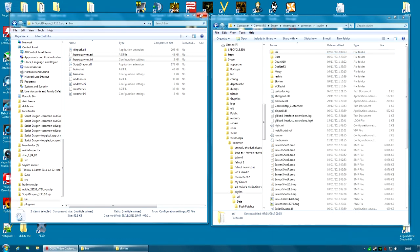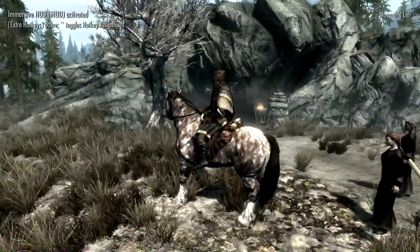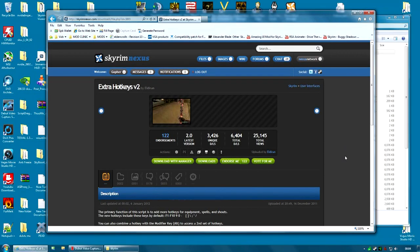When you run the game, ScriptDragon will run automatically. You'll know if you've installed something like the Horse Spawner — a lot of ScriptDragon mods announce to you that they are running when you first load a game, which is nice. It lets you know. Now we need a mod that uses ScriptDragon, and I've picked Extra Hotkeys — Extra Hotkeys Version 2.